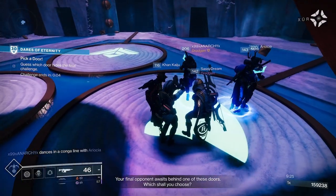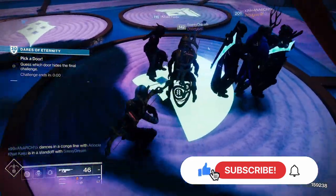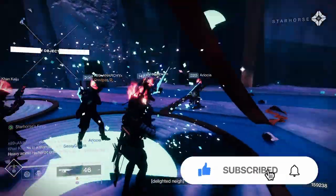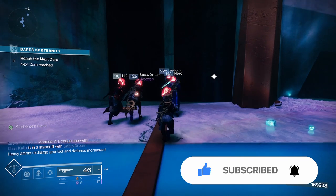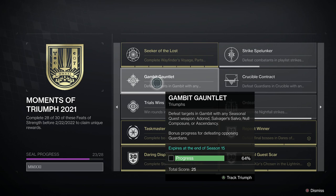Hey guys, what's going on? Welcome back to another Destiny 2 video. Today's video, I'm going to show you guys how to easily get the Gambit Gauntlet Triumph done for the Moments of Triumph 2021 seal. If you're looking to get this done quickly with the seasonal weapons, that's going to be Null Composure, Salvager's Salvo, or the Ascendancy.